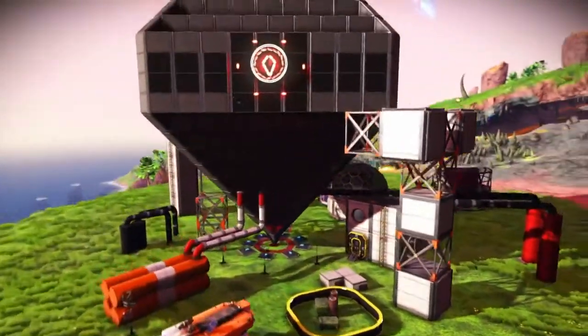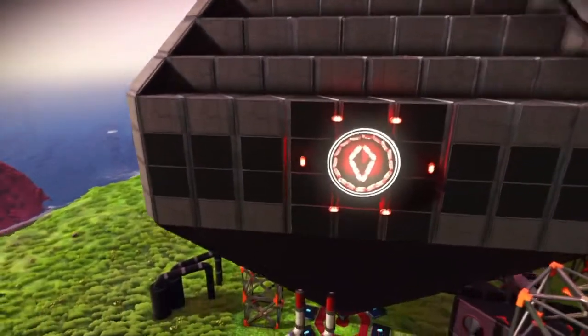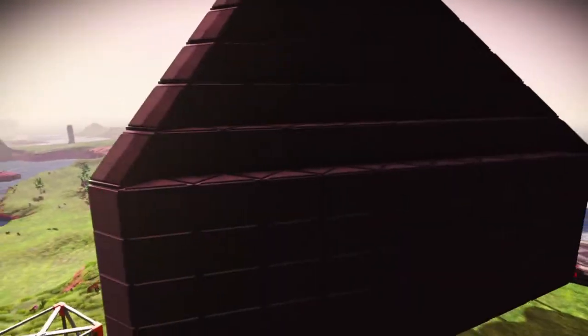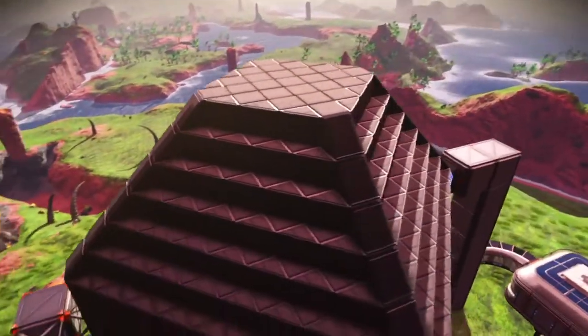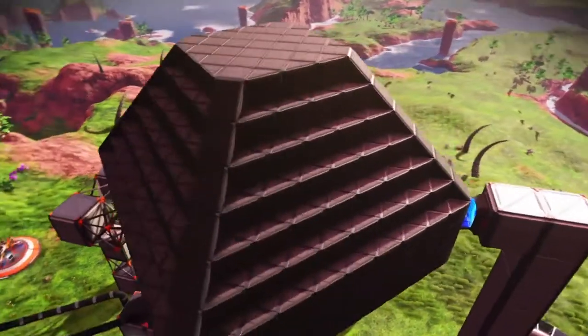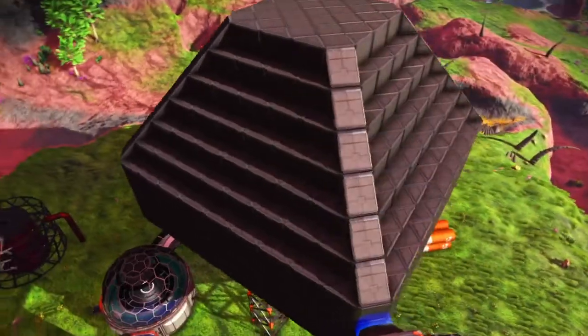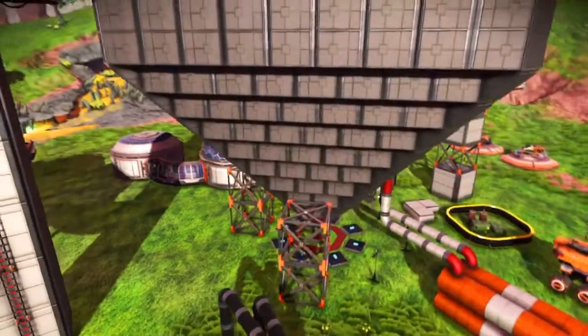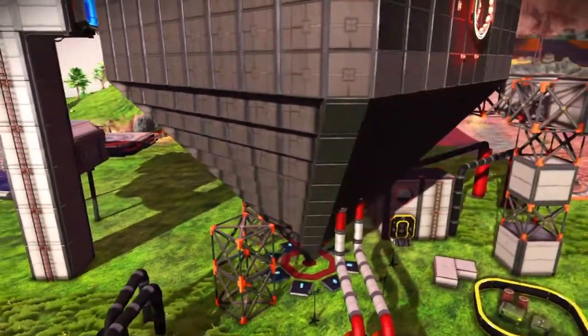The Atlas terminal itself consists of about 350 blocks of infrastructure. It's hollow on the inside, and it was a bit of a nightmare to get it perfectly symmetrical, but once you got that first side done it was easy — clean sailing from there. The rest of the work was just the tedious task of making it all look the same.